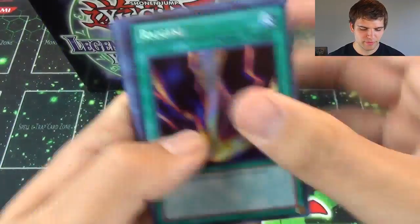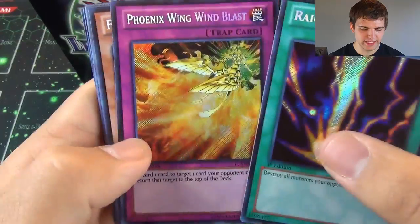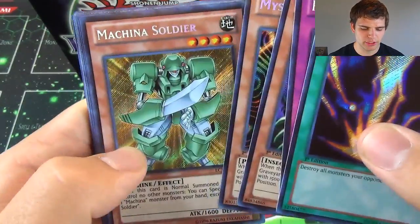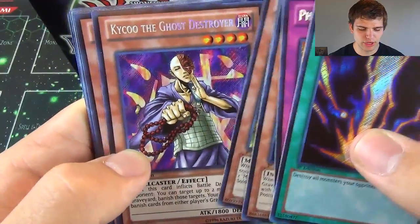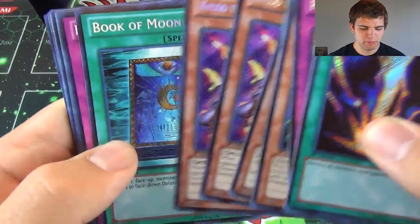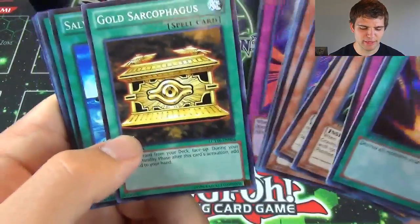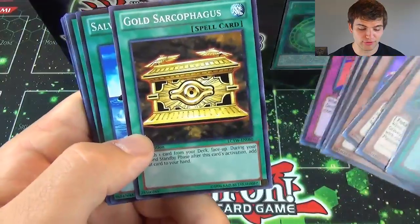And for our Secrets: Raigeki, Phoenix Wing Wind Blast, Flying Kamikiri No. 1, Mystic Tomato, Machina Soldier, Kaiku the Ghost Destroyer, Book of Moon, Black Horn of Heaven, Mirror Force — and don't forget the Common Gold Sarcophagus.